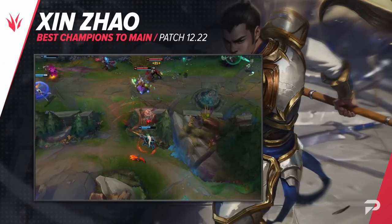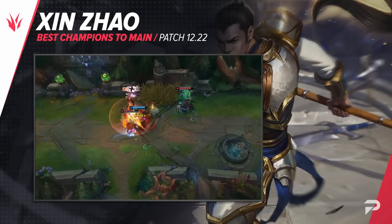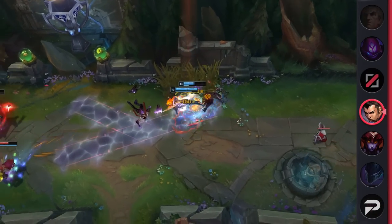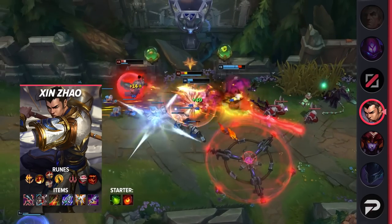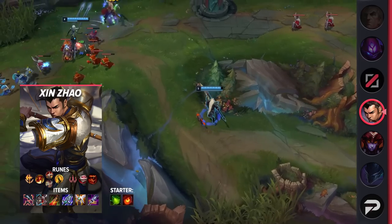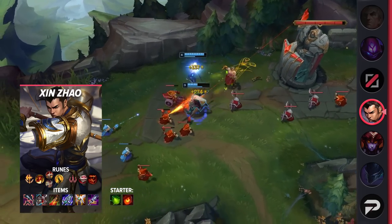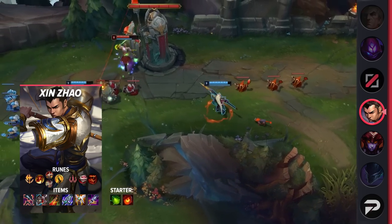Our last jungler for today is Xin Zhao. He's basically the polar opposite of Shyvana. Instead of focusing on clearing camps on cooldown, with Xin Zhao you're looking to gank 24/7. The key to playing Xin is simple — play to get yourself fed. You need to snowball early to carry with him. A lot of players think junglers have to gank for the champions that will carry later, but that's such a silly little delusion. When you pick a snowball-oriented champion like Xin Zhao, all that matters is playing to the lanes that can get you fed, even if that means camping a tank's lane.